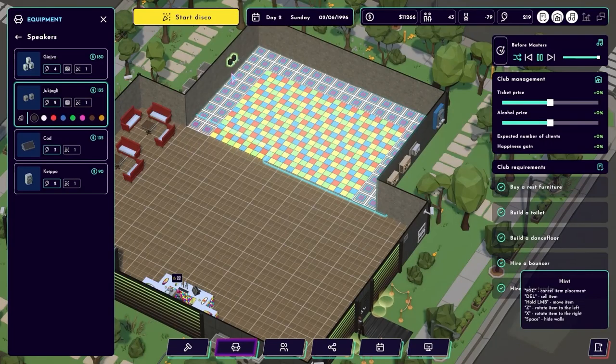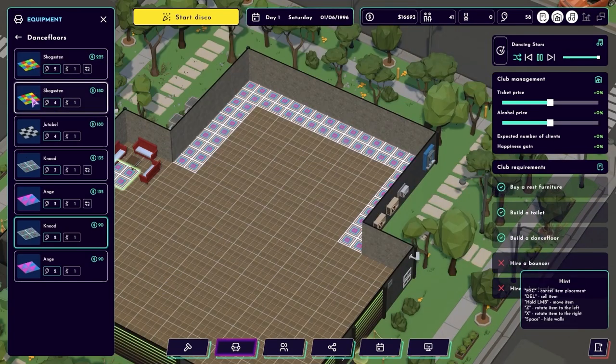Once your disco's up and running, you're in charge. Managing your venue involves dealing with unexpected issues just like a real life disco owner. It adds an extra layer of management to see how you can handle these challenges.